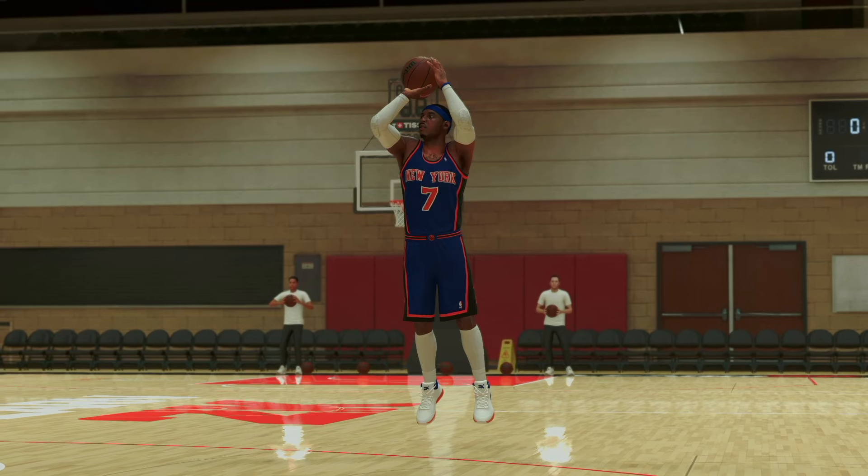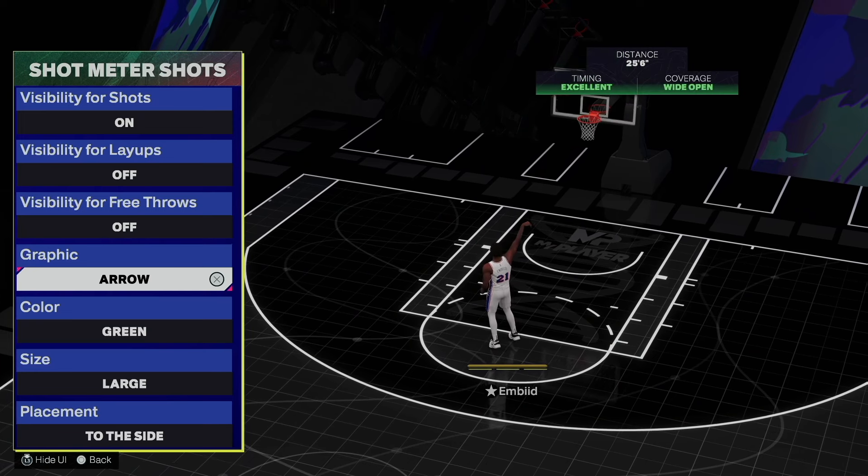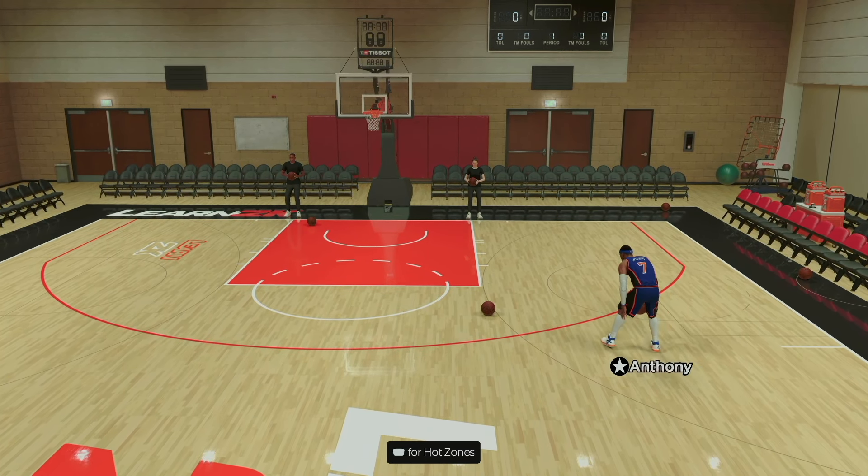So down on the joystick when he's loading the ball up, and you press up when he's about to let go. Down when the ball is loading up, up when he's about to release the ball, and let go of up — this is the equivalent of letting go of the shoot button. So you let go of up when you're letting go of the shoot button, when the two arrows line up. Let's try it again — down, up.